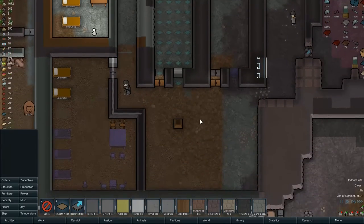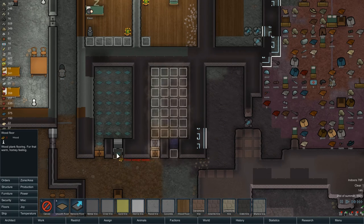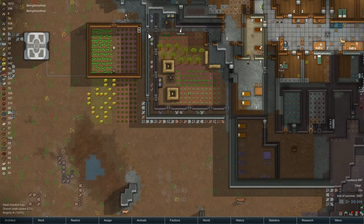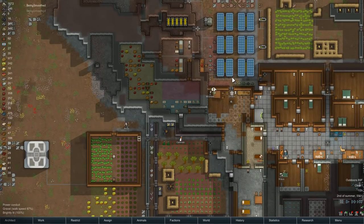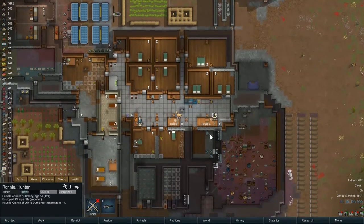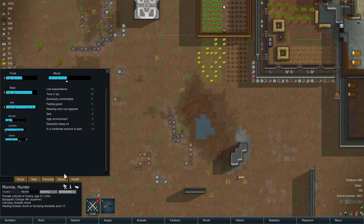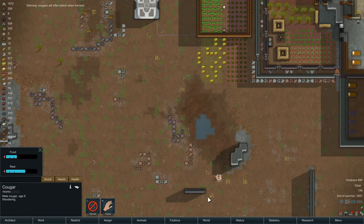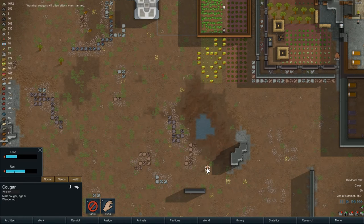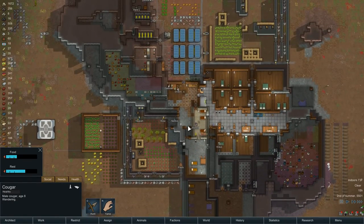Smooth floor - smooth all of that. In here we're only going to get partially smooth so we'll go in with wood. Can't do wood there - why? Interesting. Ronnie is up. You are hauling granite junk. Needs are fine - let's have you hunt this guy who has a run speed of... ooh, never mind - 6.5. That will be hunting you. We're not going to call that a hunt - we're going to call that 'play peekaboo out the door.'